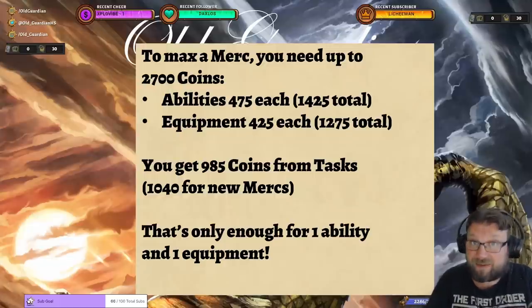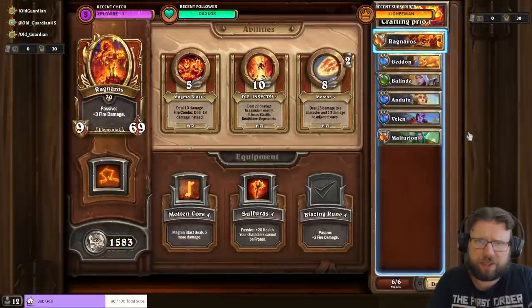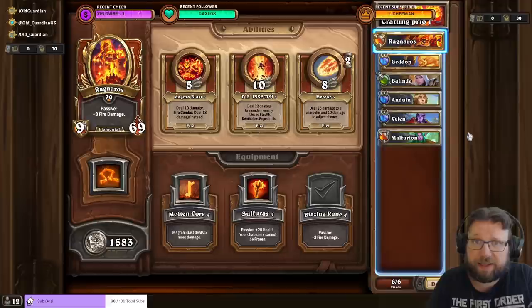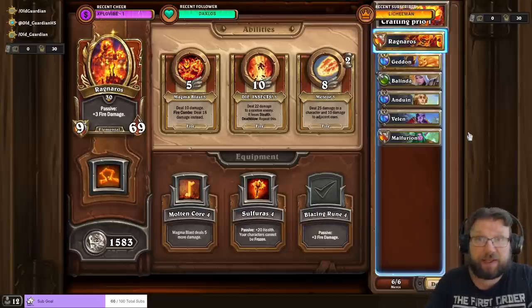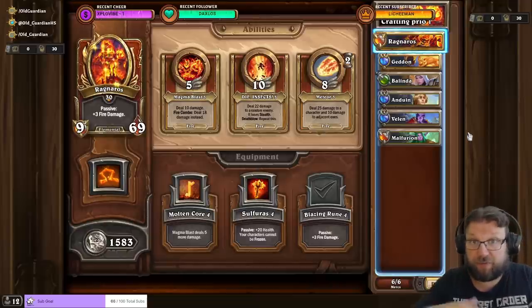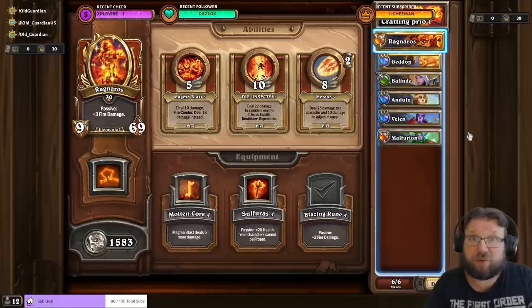Throughout my time in mercenaries, I've crafted a couple of legendaries and found they were much, much more difficult to max than mercenaries I opened from packs. However, I also noticed that at the end of each bounty, there's one coin slot that always goes to a mercenary from your party. That means mercenaries in your party get a lot more coins over time — so I think crafting the mercenaries most used in PvE comps is actually viable, because you'll be doing a lot of bounties with them and gaining a lot more coins.